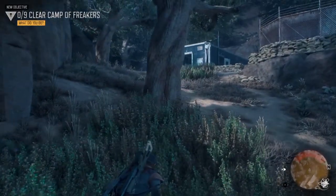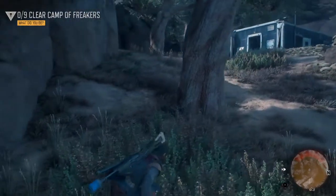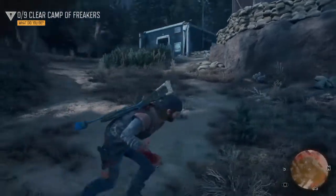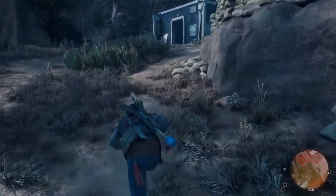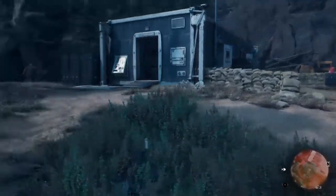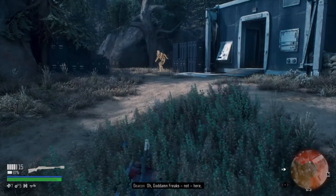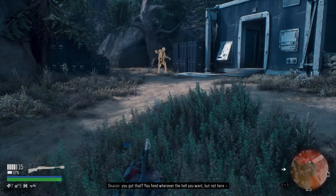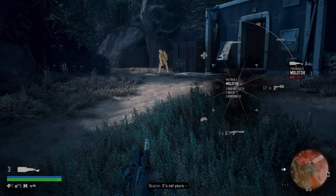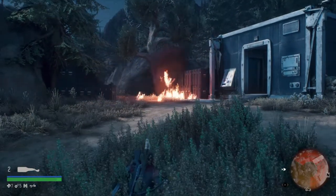It says zero of nine — clear camp of Freakers. I just call them Zombos, but we can call them Freakers, it don't matter. It's their game, not mine. This is where using rocks comes in handy. Screw it — this camp is mine. Let's just go ahead and take them out.